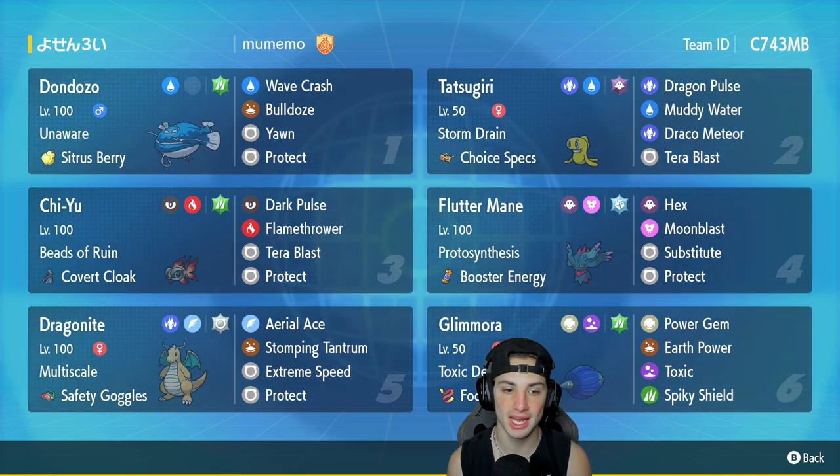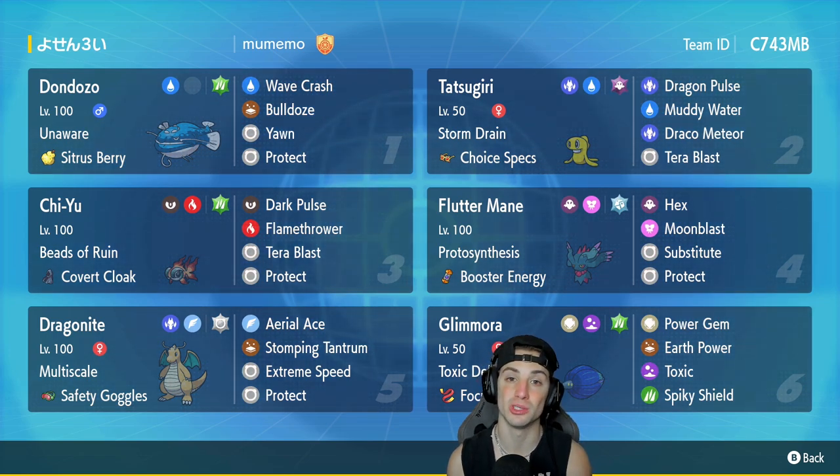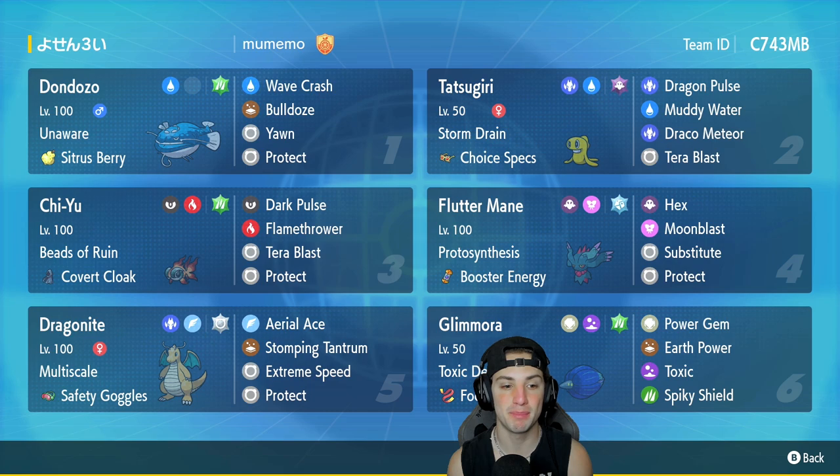Chiyu is going to be our third Pokemon, and I love Chiyu. Chiyu is just great, making special attackers do more damage. Being paired up with Tatsugiri is fine, but for the most part we're probably going to be pairing it with Fluttermane — that combo's just too strong in Series 3. We got Beads of Ruin, the Covert Cloak as our item, Dark Pulse, Flamethrower, Terra Blast, and Protect.